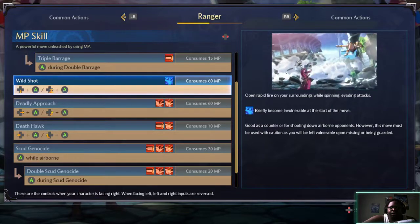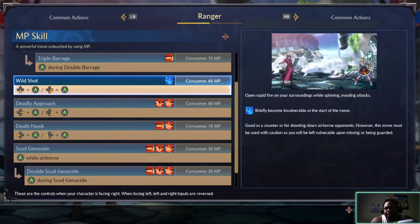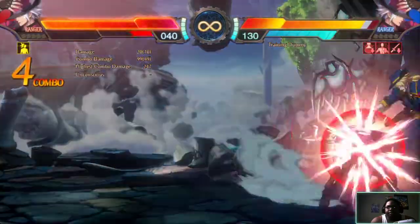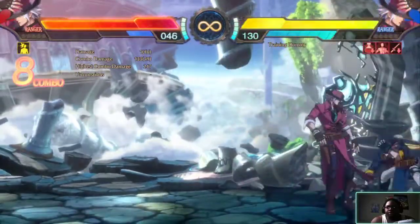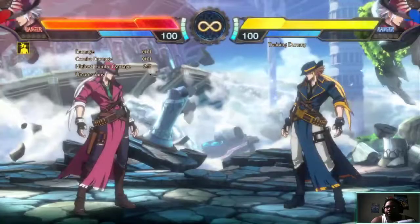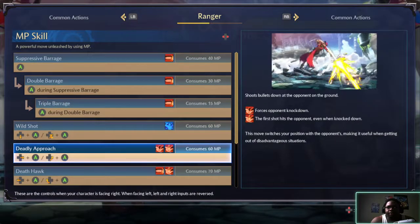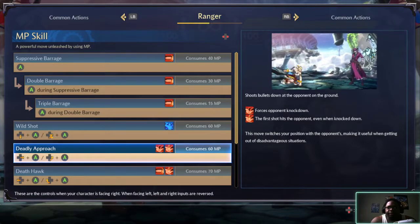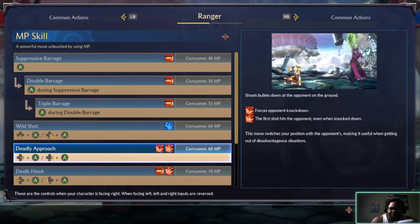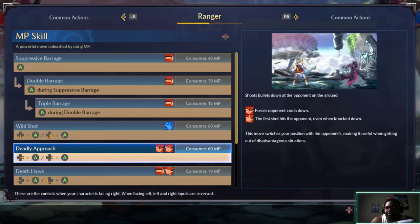This move must be used with caution as you will be left vulnerable upon missing or being guarded. Or just use it in a combo and you ain't got no problem. Deadly approach - forces opponent knocked down. First shot hits the opponent even while knocked down. This move switches with your opponent, making it useful when getting out of disadvantage situations.